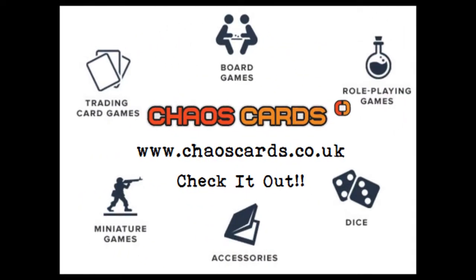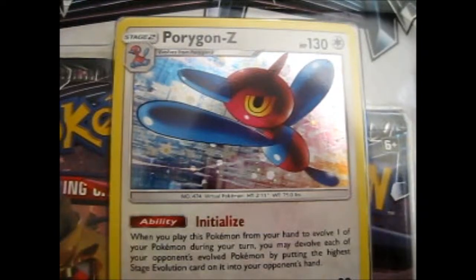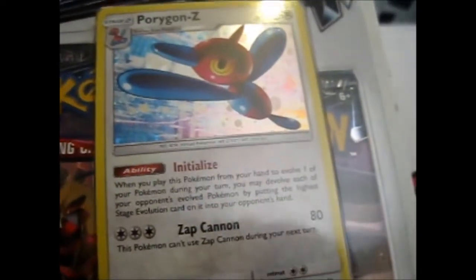Check out Chaos Cards for awesome prices and products. Ruth here, and this is the Porygon Z 3-pack blister with another dial of the upside down coin down there. The back is the same with the possessed and all of that. So let's get to this.